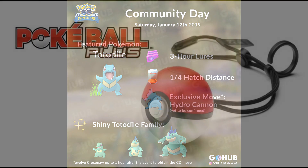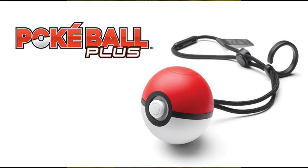One final tip for the event itself is to do everything you can to maximize what you get out of it. This includes hatching as many eggs as you can, using Lucky Eggs and Star Pieces, using Incense if you have them, and if you bought one, using a Go Plus, a Gotcha, or a Poke Ball Plus so that you can make your playing a little more efficient once the 3-hour window hits.